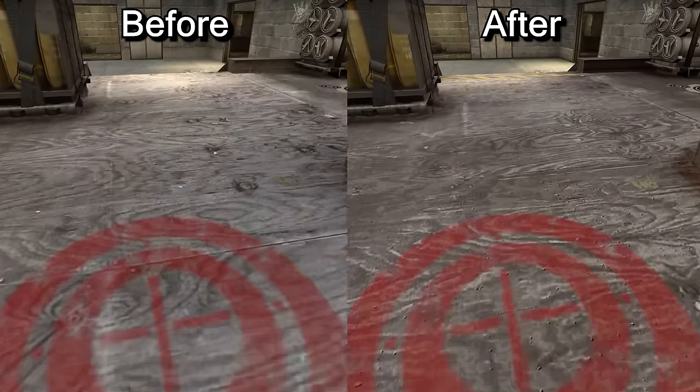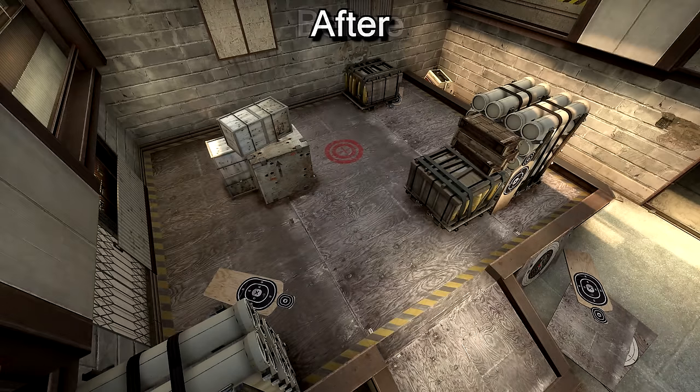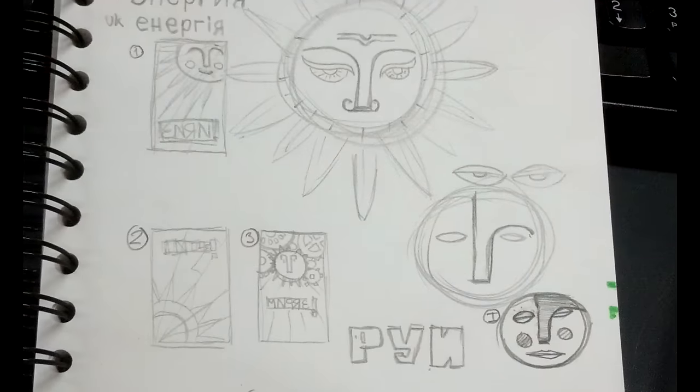The wood on bombsite B has a detail layer. Door trims are now more defined. Bombsite B now politely shows terrorists where they can plant.